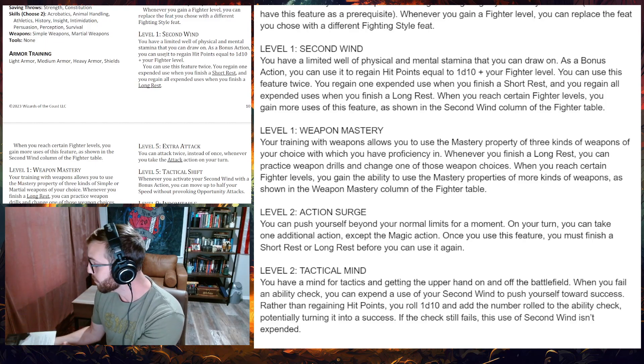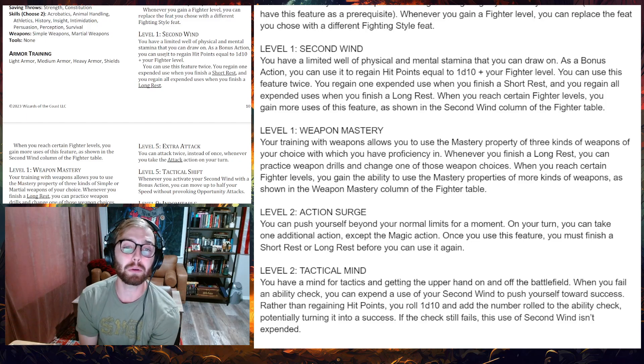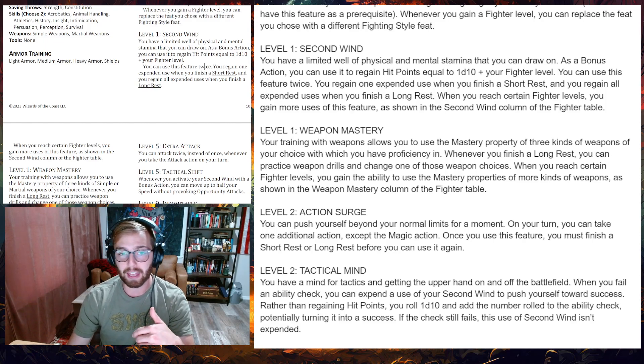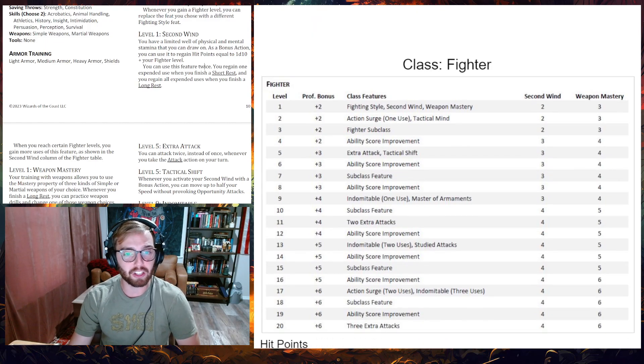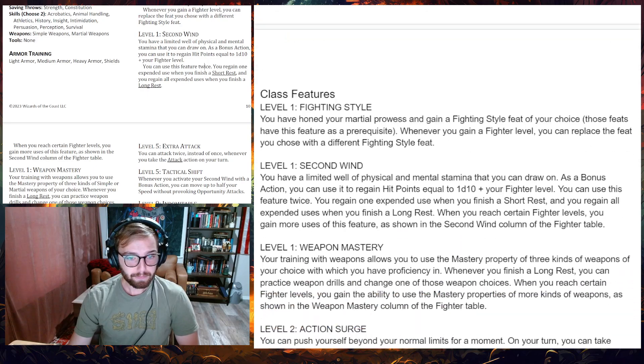As you reach certain fighter levels you gain more uses of Second Wind as shown in the fighter table. This is essentially the same as the Unearthed Arcana. However, in the 2014 version Second Wind was only a single use, which is kind of wild — all you got was 1d10 plus your fighter level at any level of play, whether level 1, 12, or 18. It's still a good ability, but its power diminishes over time. I'm really glad they switched this — now you get two uses and progress to a total of four toward the end.